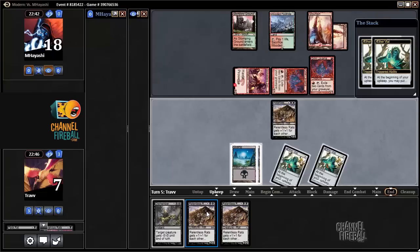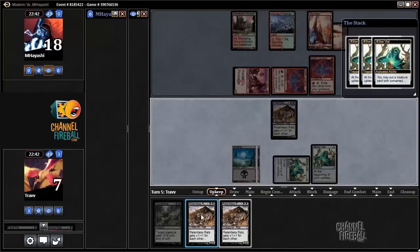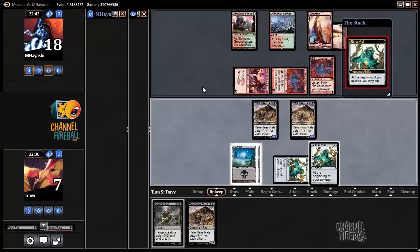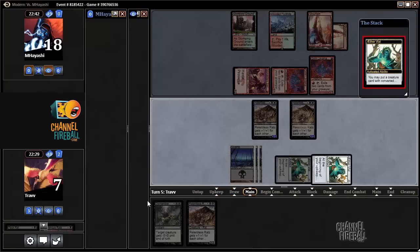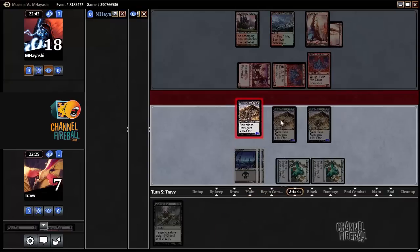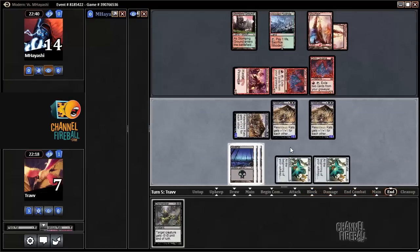Now the Relentless Rats Parade begins. Drawing a Swamp is not so bad because it means we can use Dismember without taking damage. At this point, beat down the opponent and save the Dismember — don't really want to give the opponent more Grim Lavamancer fuel.